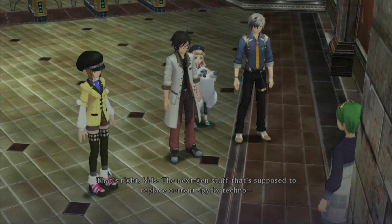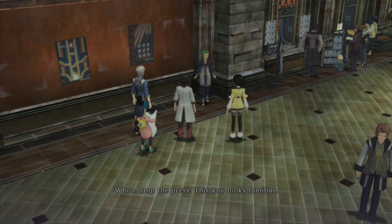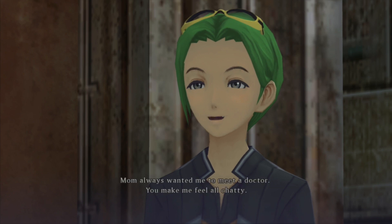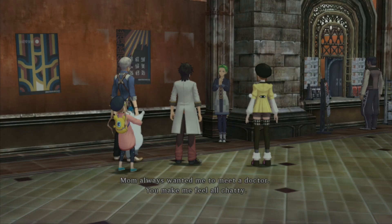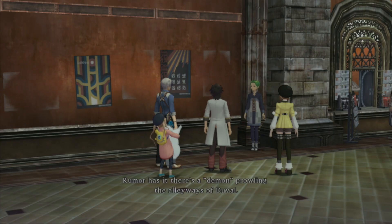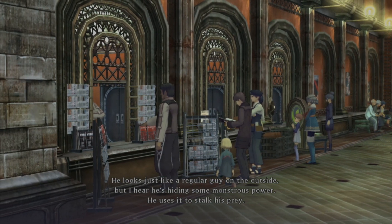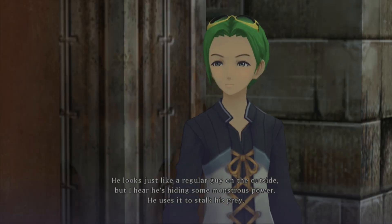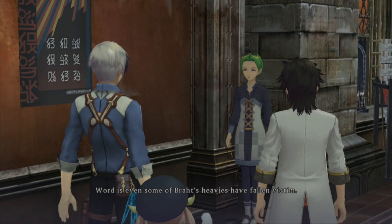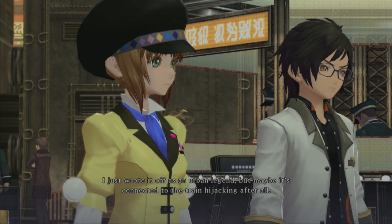What are they sending — weapons? Nope, guess again — spirit fossils and boosters. The next-gen stuff that's supposed to replace current spyrex technology. There's a demon prowling the alleyways of Duval — looks like a regular guy on the outside, but hiding some monstrous power. He uses it to stalk his prey. Even some of Brat's heavies have fallen victim. Maybe it's connected to the train hijacking.